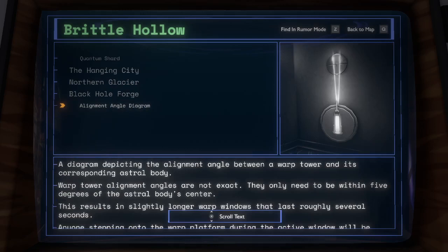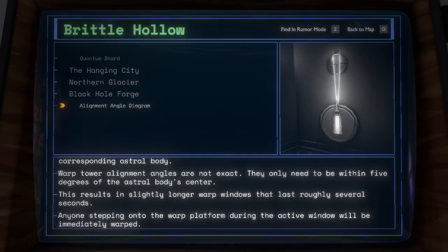Alignment Angle Diagram: a diagram depicting the alignment angle between a warp tower and its corresponding astral body. Warp tower alignment angles are not exact — they only need to be within 5 degrees of the astral body's center. This results in slightly longer warp windows that last roughly several seconds. Anyone stepping into the warp platform during the active window will be immediately warped.